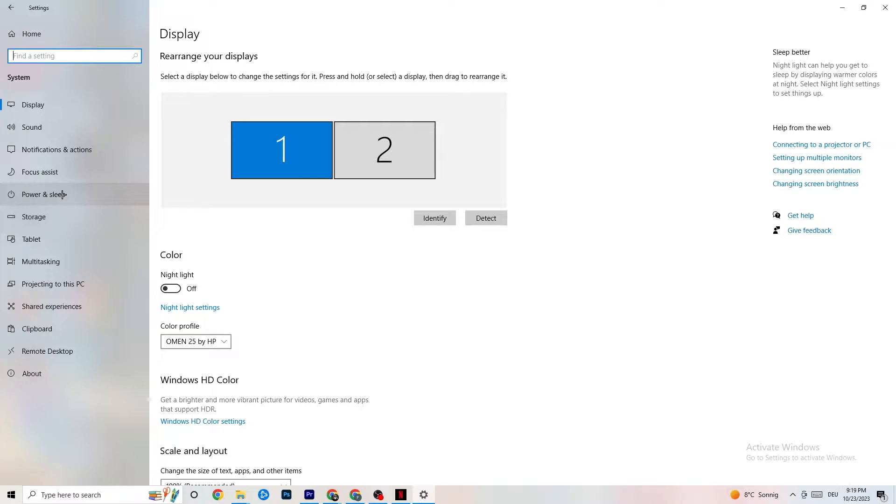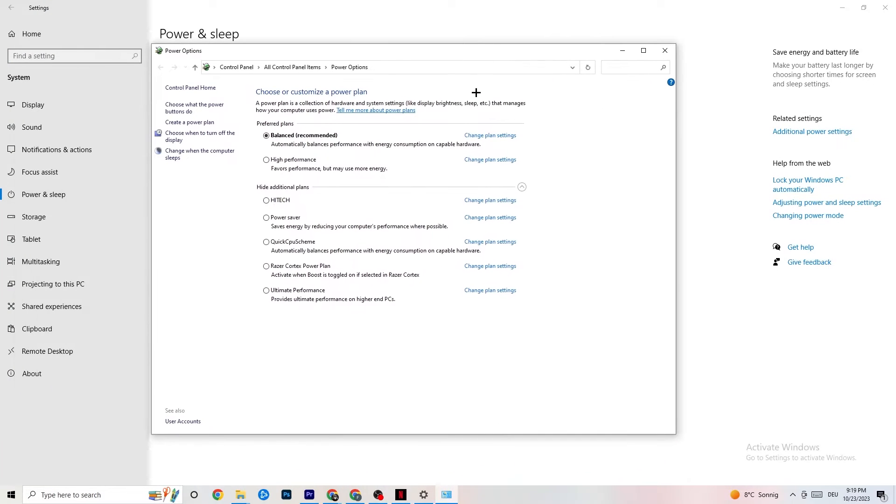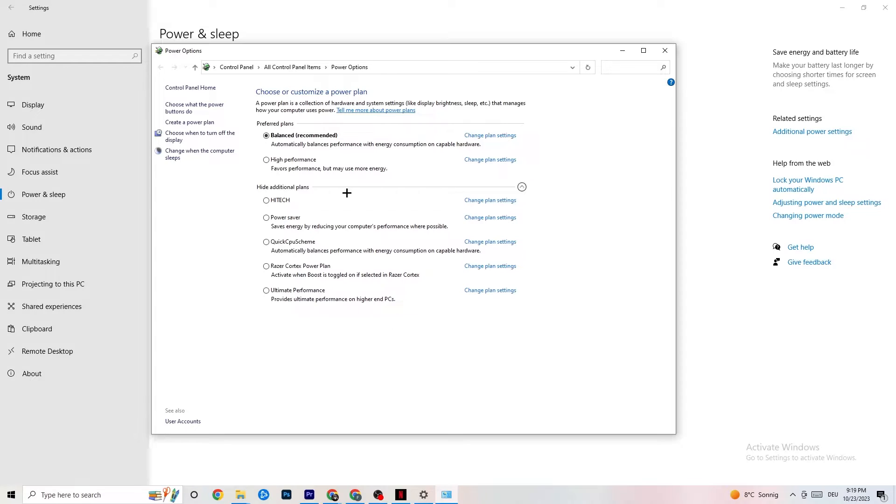Go back once, then hit Power & Sleep — the fifth option. Click Additional Power Settings on the right side. You'll see plans like High Performance, Power Saver, Balanced, etc. I can't tell you which is best — you need to check it yourself. Click into High Performance or Balanced and test which one runs better with your PC.